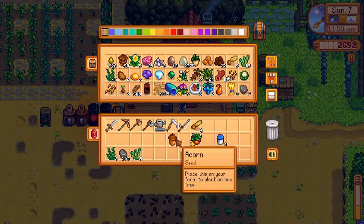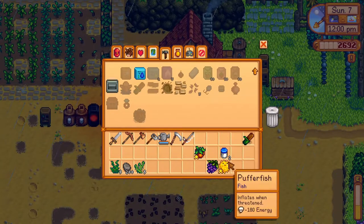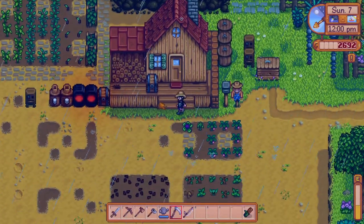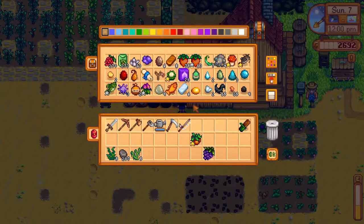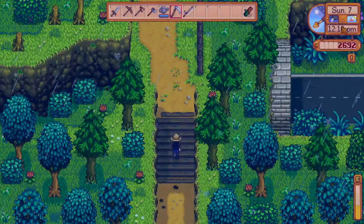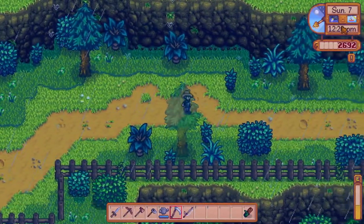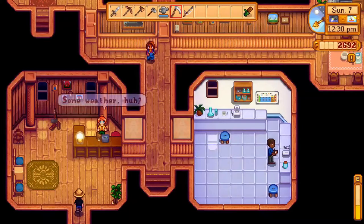Do I have more acorns? Just one. I'm going to sell the two mayo and I'll have to keep the puffer fish somehow. I'm going to need another treasure chest, that's for sure. Anyway, let's go see Robin and put in the order. I'm going to spend most of my money on that because it costs 2000 gold for her to construct it. But I'll still go see the traveling cart to see what she has available — maybe there will be something I cannot say no to.